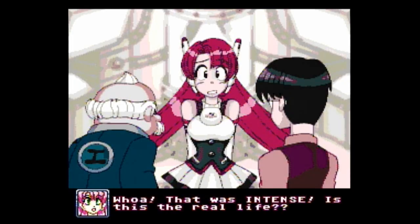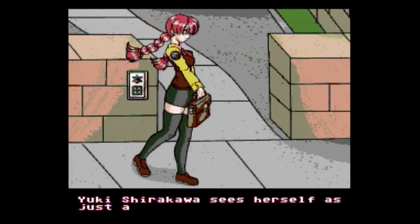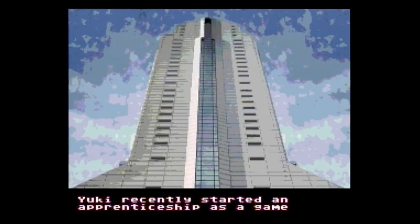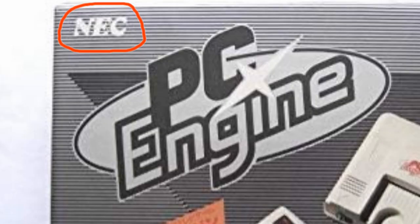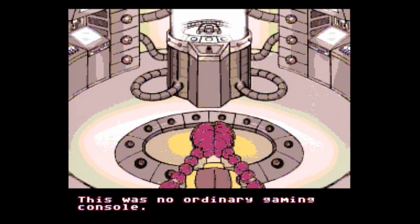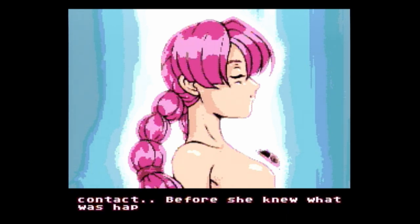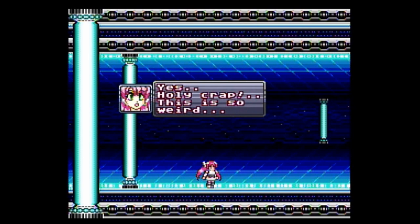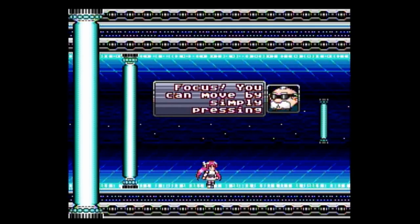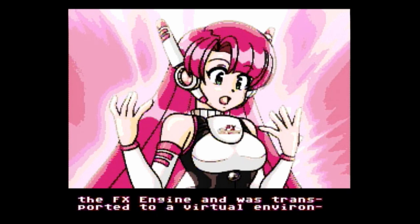The story of FX Unit Yuki, told in between levels with still-frame anime cutscenes, is a testament to fanboyism and nostalgia for the 16-bit era. It centers around Yuki Shirokawa, a girl recently recruited as a beta tester for a major game developer called JEC — which has absolutely no relation whatsoever to NEC, the real-life company that developed the PC Engine. Beta testing involves having your nervous system connected to a computer to transfer your consciousness into the game program, and Yuki discovers she has a natural talent for the job. Someone at JEC's biggest rival, the SG Corporation, has been attacking their game programs, and inevitably Yuki dons the FX Unit Suit to go into battle and defeat the invading viruses.